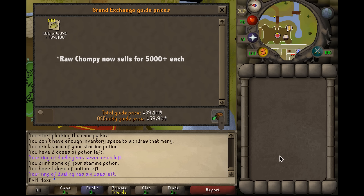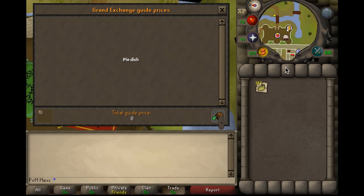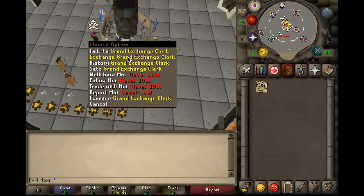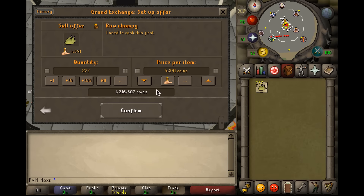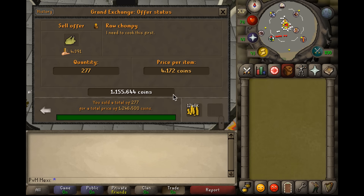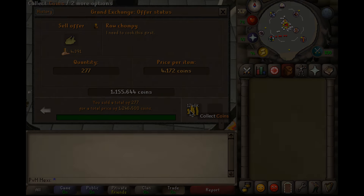My first 100 kills took me about one hour without completing the achievement diary. With the completion of the medium achievement diary — where I had the 50% chance of two birds appearing — I got 133 kills in one hour, which equals 580k solid cash in just one hour, which is obviously pretty nice. Basically there is no more to this guys, it's as easy as that. I hope you all enjoyed this one — if you did, make sure to slap that like button and stay tuned for more money making guides to come.